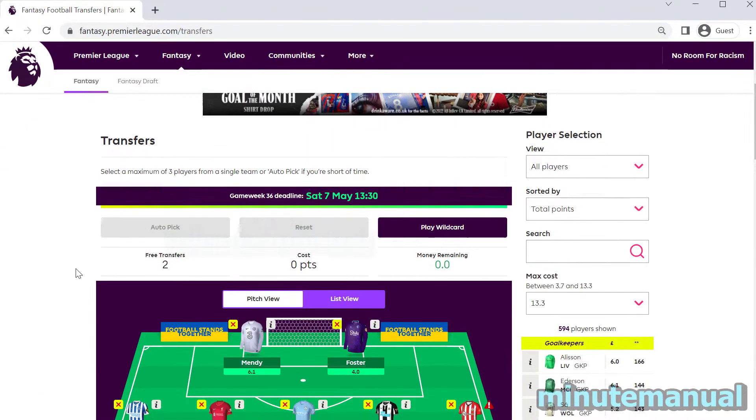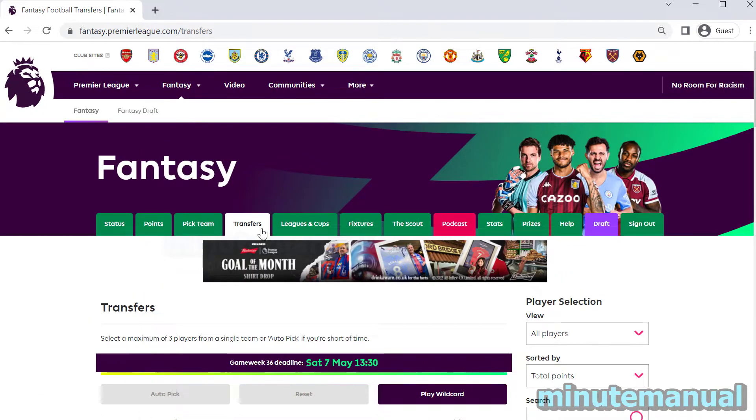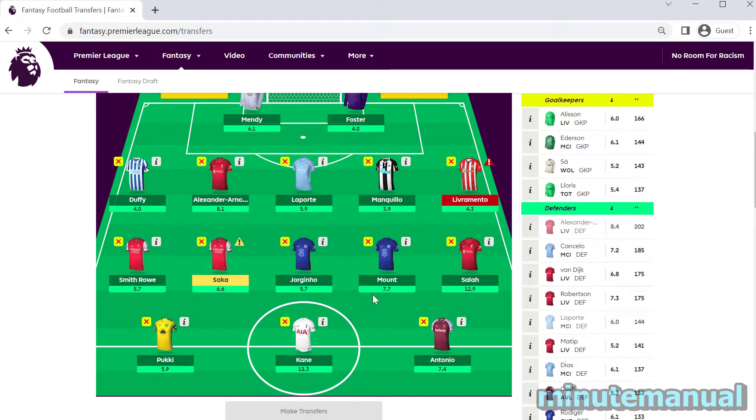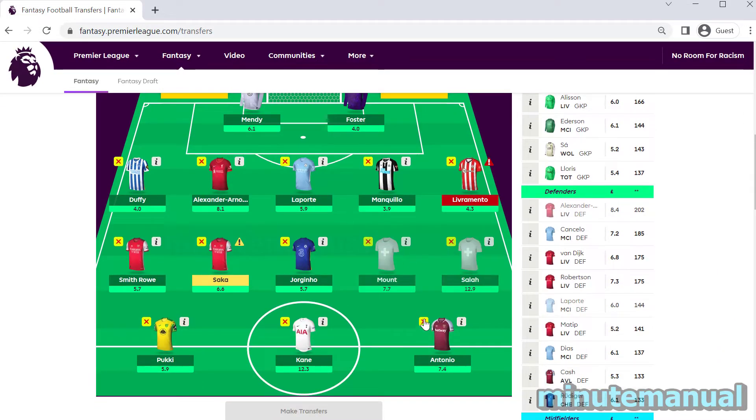It's a very similar process to use the wildcard on the PC and the app. We're going to take a look at how to do it on the PC first. Go over to transfers and make all of the transfers that you desire.